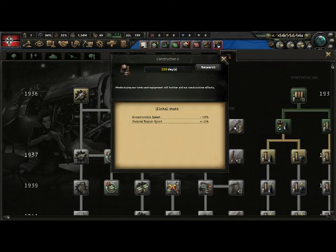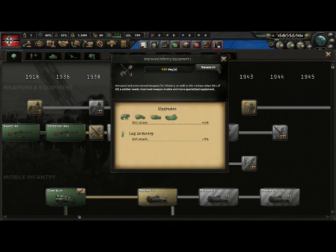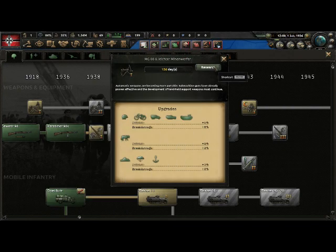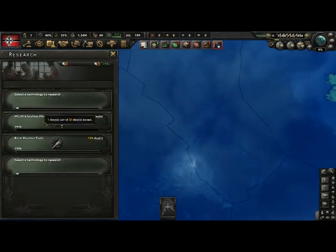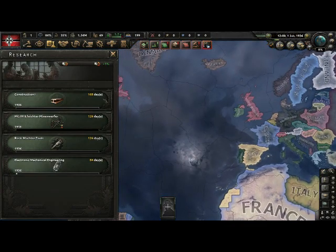Also, to research there are research ahead-of-time penalties. You see these dates here — these basically tell you when you should research them or you're going to get a penalty. So if I want to research night vision, it says 1943 — it'll give me a seven-year penalty so it'll take 1,872 days. But if I do this one that's for 1918, it's perfect on time so I can perfectly research it without any problems. As a start, in research you should do: support equipment, basic machine tools, construction, and electronics. Most countries don't start with four research slots — if you don't, just do construction, basic machine tools, and electronics.